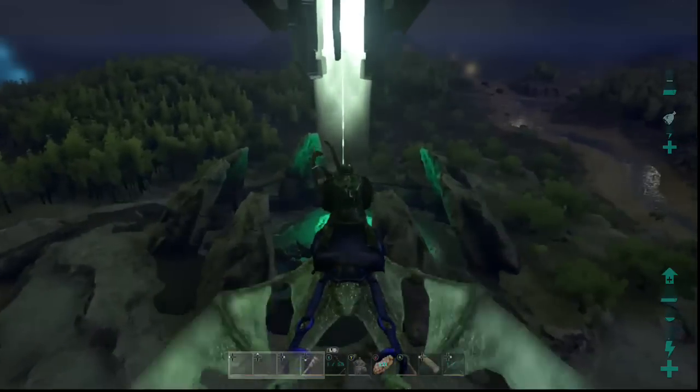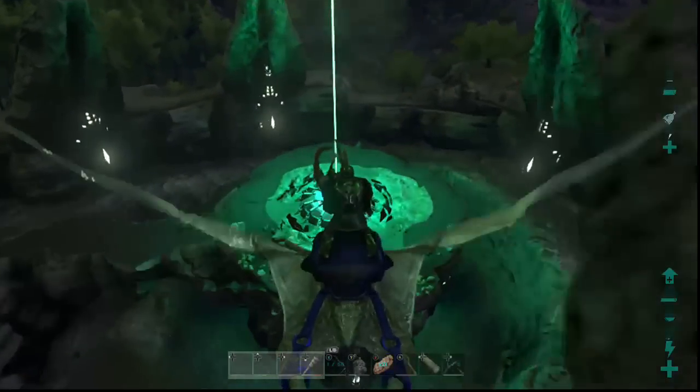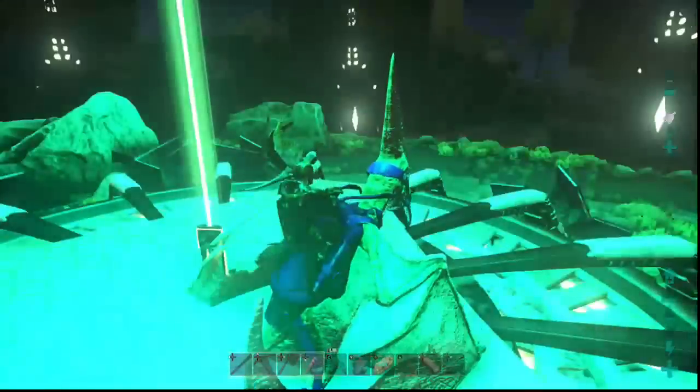Any of the three obelisks works — it doesn't matter. Also, once you transfer stuff in, say I transferred items into the green obelisk, I could pull those items out of the blue one. It works cross-obelisk, whichever you prefer.